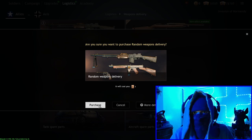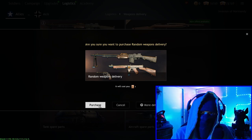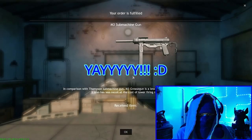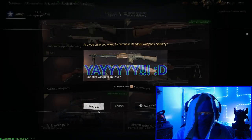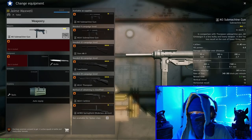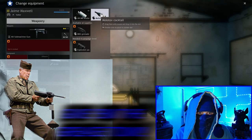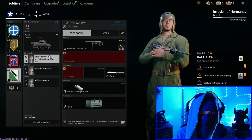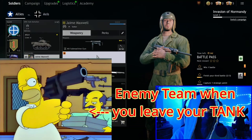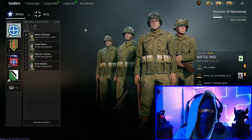This is random weapons delivery - sometimes it treats you good, sometimes not so much. It's just one bronze order. You get bronze orders pretty much every game, sometimes two or three - you'll have a lot of these piled up the more you play and grind. Let's just buy one and see what we get. Another Grease Gun - isn't that cute. We can go back to our tank crew and put that Grease Gun right on the commander, because if anybody gets out of the tank it's probably going to be the commander. Smoke grenades would obviously be useful to conceal yourself while fixing the tank.